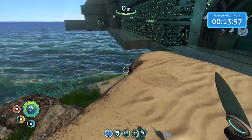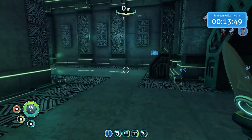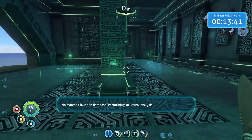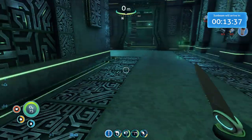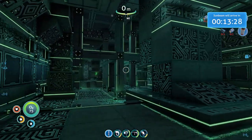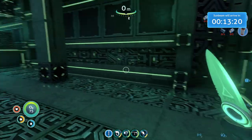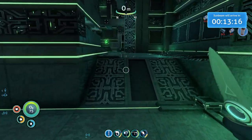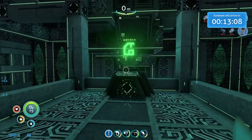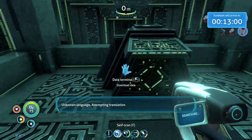All right, so 15 minutes to go. And there we go — what is going to be in here? Scans indicate this structure is composed of a metal alloy with unprecedented integrity, no match found in database. Performing structural analysis. That's pretty cool.